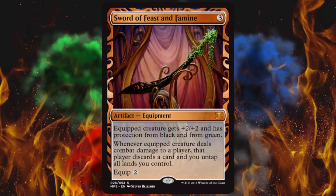Next we've got Sword of Feast and Famine, another famous card, very similar to the other one. You drop it in for 3, equip for 2, equipped creature gets +2/+2 and has protection from black and from green. Whenever equipped creature deals combat damage to a player, that player discards a card and you untap all lands you control. These swords are OP as balls. They certainly cost enough to play with, and that's what balances them out. Feast and Famine was a $19 card from Mirrodin Besieged, about $18 from the Modern Event deck. There was a Judge Foil worth $55, which makes me think this version probably won't be worth a whole lot more.